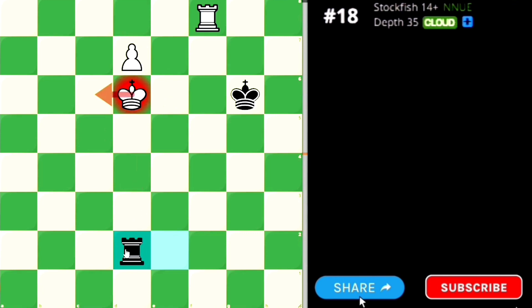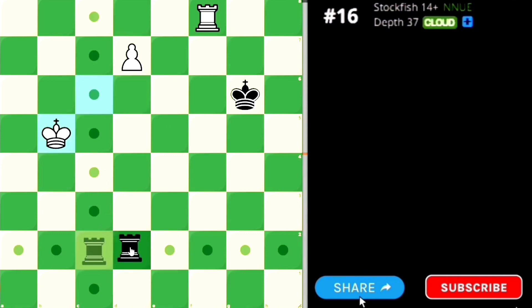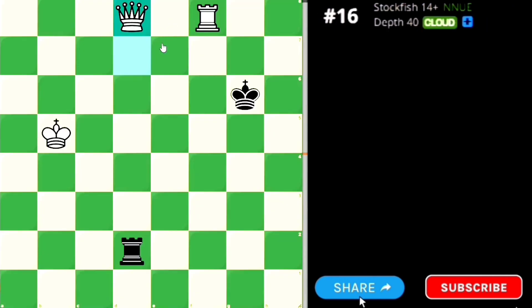You first have to deflect Black's rook. Deflect the rook, and then you can move your king. First go there, then Black has to give check again, then you can go forward. If Black wants to give check, you can just easily promote. Black has to take, and you are a rook up — you can easily win this endgame.